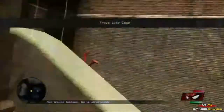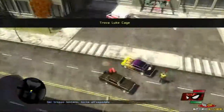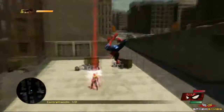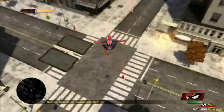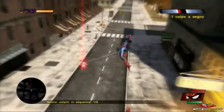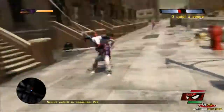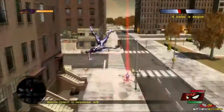Durante il procedere della storia, incontreremo alcuni tra i più grandi alleati e nemici dell'eroe, primo dei quali Luke Cage, che ci aiuterà a sviluppare le nostre doti di combattimento acrobatico e ci assegnerà le nostre prime missioni. Con una città che brulica di criminali e simbionti, i poteri dell'uomo ragno potrebbero non bastare. È per questo che anche il nostro eroe dovrà ricorrere ai poteri della contaminazione, sfruttando la Black Suit, versione infetta del costume classico, che scatenerà la parte meno caritatevole di Peter.